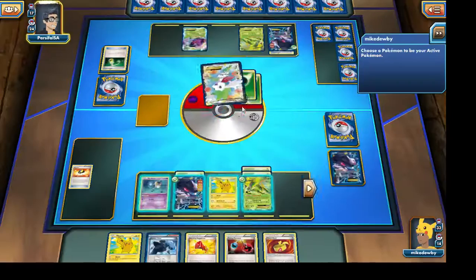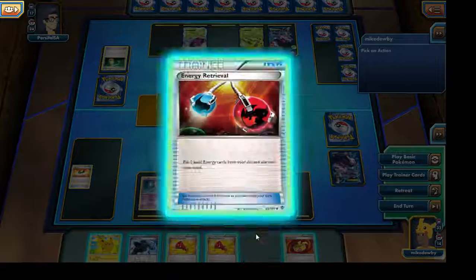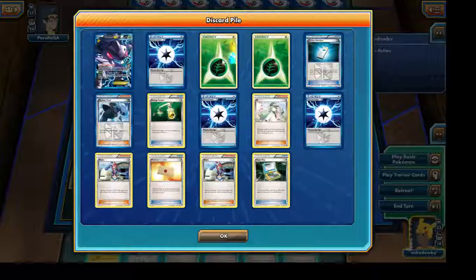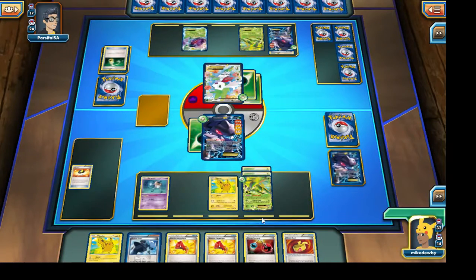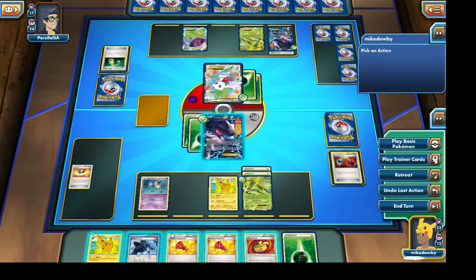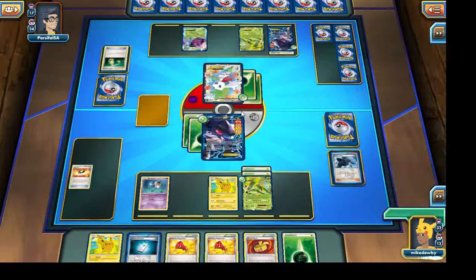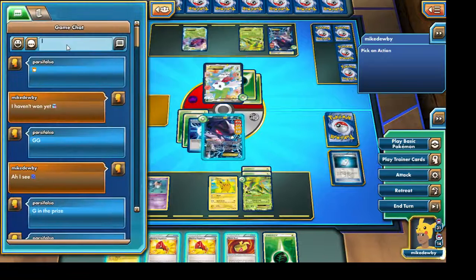This was a mirror match, although I didn't specifically use Shaymin EX. I'm going to go right ahead and Energy Retrieve the Grass Energy, then grab the Colress Machine, and this will allow us to one-hit knock out the Shaymin EX for the victory. Let's attack with the Grass Energy, grab ourselves the Colress Machine, and it looks like we are going to win the game. Good game, my friend!